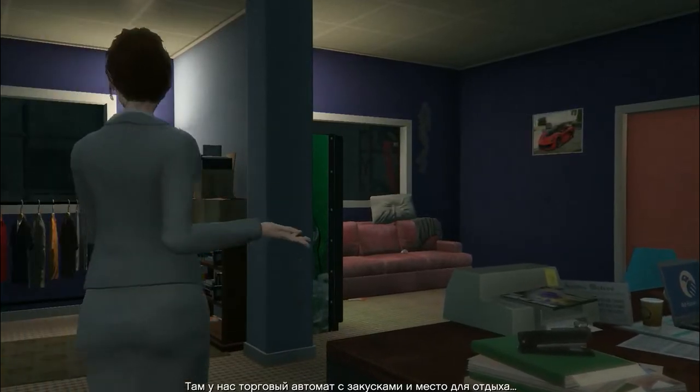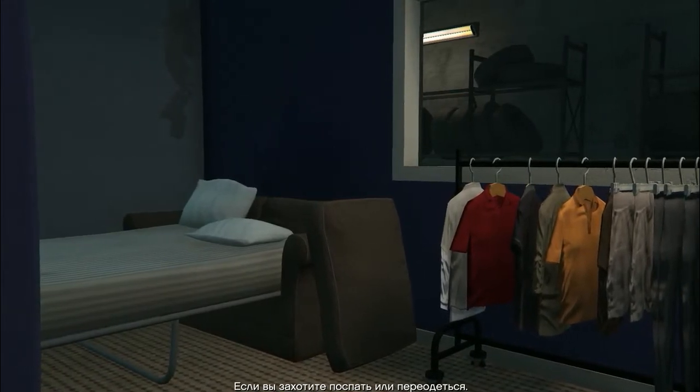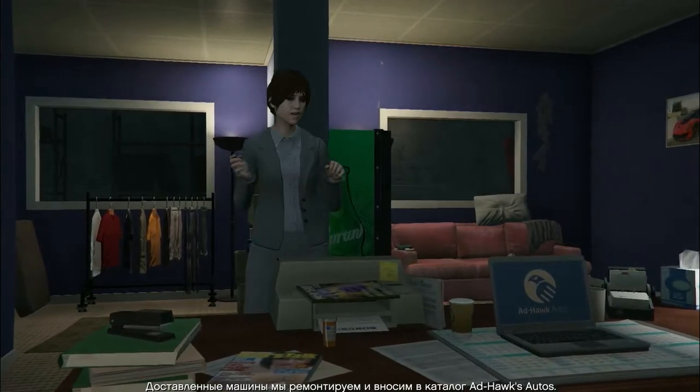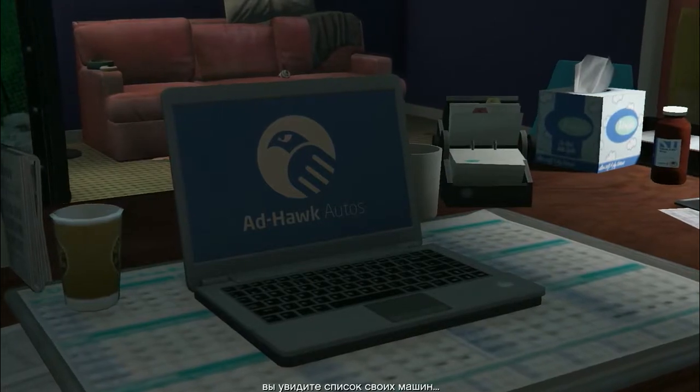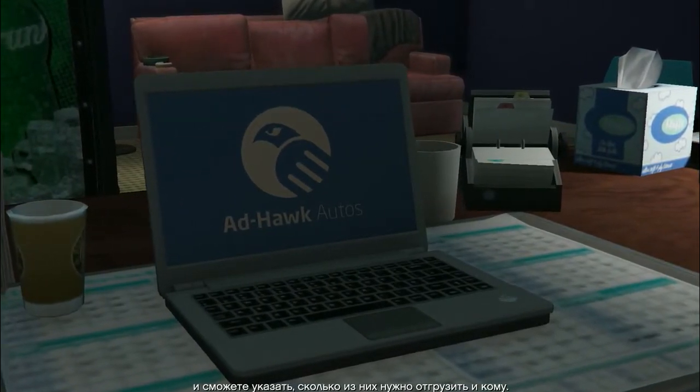We got a vending machine and some personal space back there for getting some shut-eye and changing your clothes. When you bring a car back, it'll get fixed up and listed on Ad Hoc Autos. When you access the website from the laptop on the desk, you'll see your current stock of cars and be able to select how many you want to offload and to who.